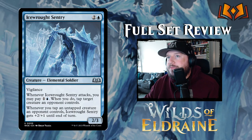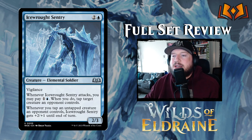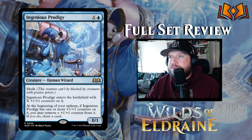Next up is Ice Rot Sentry — two and a blue for a 2/3 Elemental Soldier with vigilance. Whenever Ice Rot Sentry attacks, you may pay one and a blue — when you do, tap target creature an opponent controls. And whenever you tap an untapped creature an opponent controls, Ice Rot Sentry gets +2/+1 until end of turn, becoming a 4/4. It doesn't itself tap because it has vigilance, so you can lock down their best thing and your guy gets bigger. Again we're seeing that blue-white setup of wanting to tap your opponent's stuff — this is a really strong card.